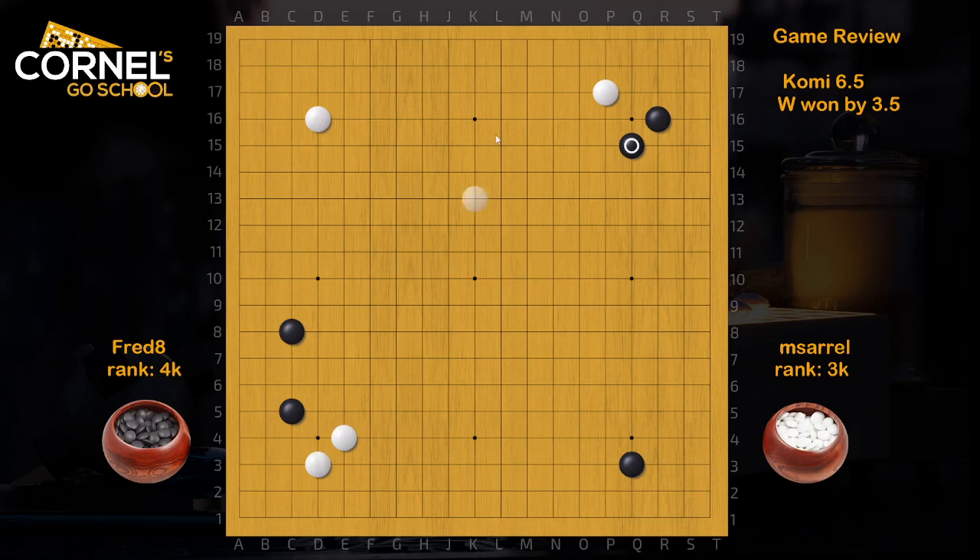So here, White can either think about the 2-space jump base, which is tight and solid, or simply ignore and go for the R5 or R6 lower right corner approach. This would be a way to speed up the Fuseki for White. White is actually playing old-school, the 3-space extension. Then Black goes for the Shimari — this is very big. Also for White, it's very big to extend K3 because that's exactly the direction of play for Black next.